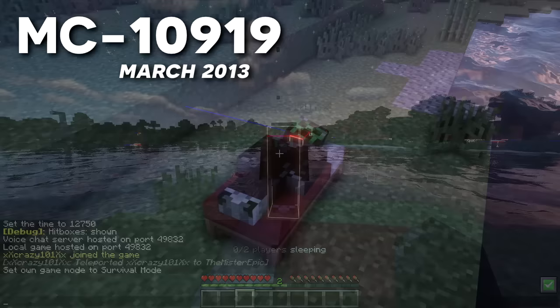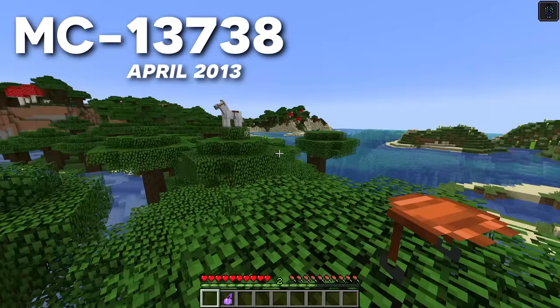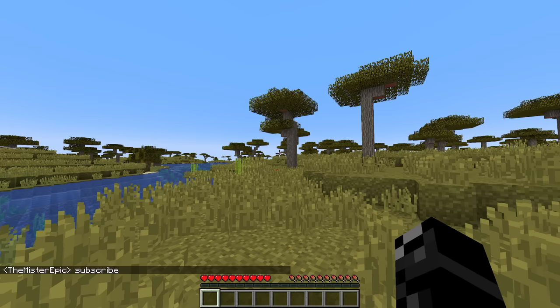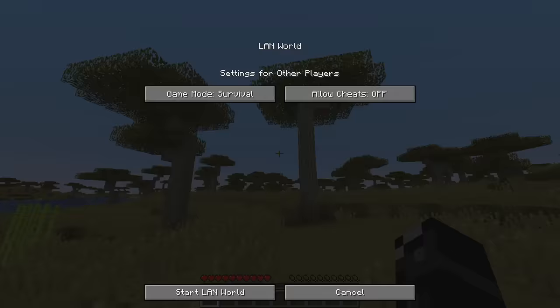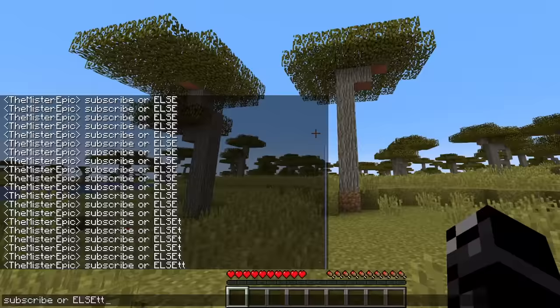If you splash a pig with an invisibility potion while it has a saddle on, the saddle will still be visible. But as reported by bug 13,738, if you do the same with a horse, the saddle becomes invisible as well. Did you know you can get kicked from your own single-player world? If you play with cheats off and spam the chat as fast as you can, you'll eventually be kicked for spamming and redirected to the multiplayer server list rather than the main menu. This only happens when cheats are disabled, as cheats grant operator status making players immune.